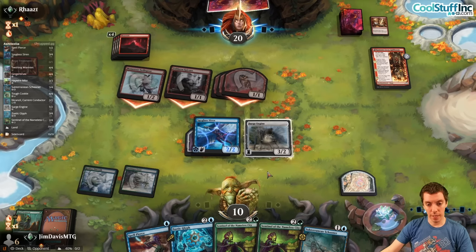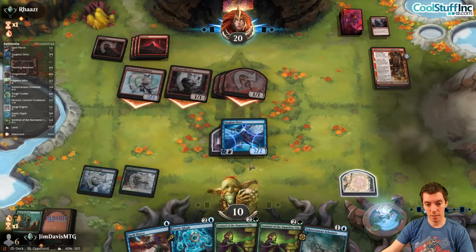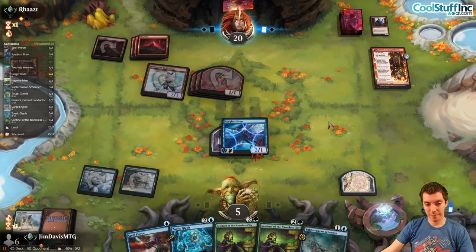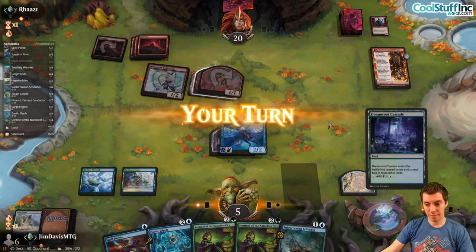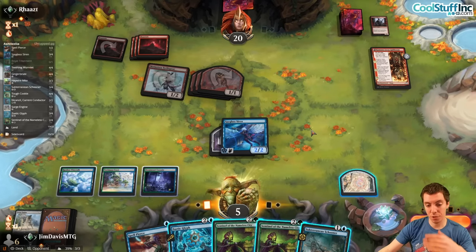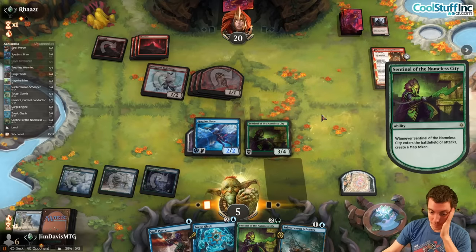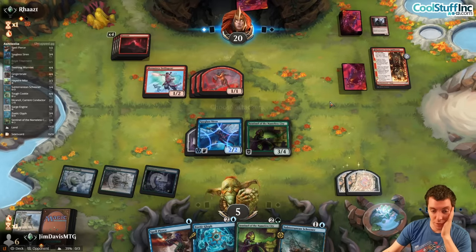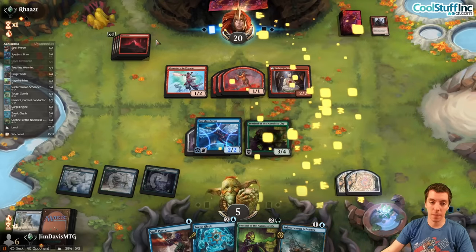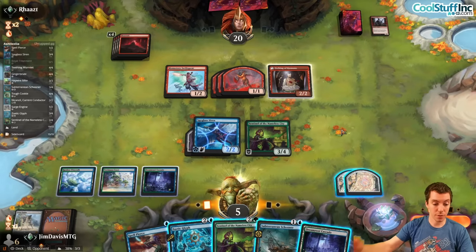Here comes the Leroy — oh my god, they got it all! Frenzy — block for five. We finally draw a land — the question is, is it too late? Play something else. We have two good blockers against five attackers. They don't have anything else, they're probably fine, but they did play a land last turn which is probably a bad sign for us. Maybe not though.